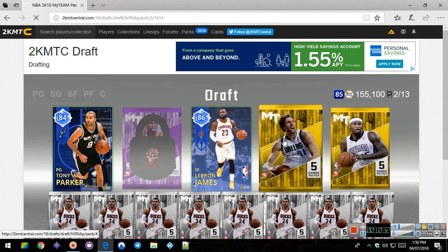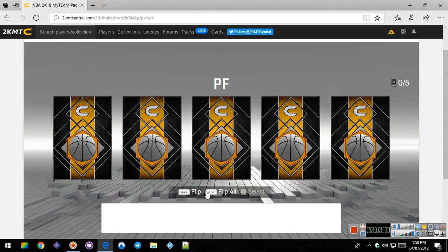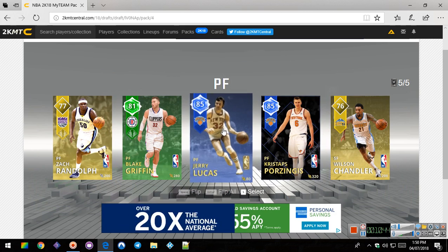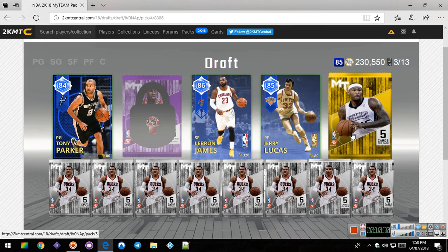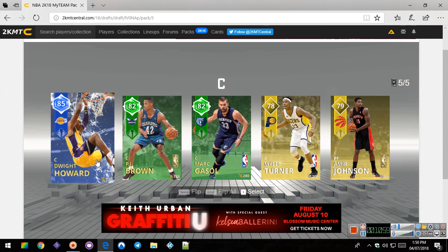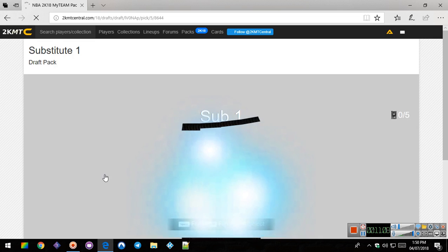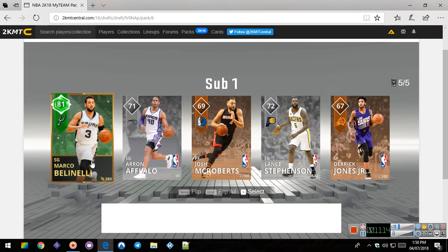We are on to our power forward. Who is our power forward going to be? Two Knicks players - we'll take Jerry Lucas. And then we have our last one, our center. 85 Dwight Howard when he was on the Lakers. Okay, now let's get into our bench and then we'll get into our big player.